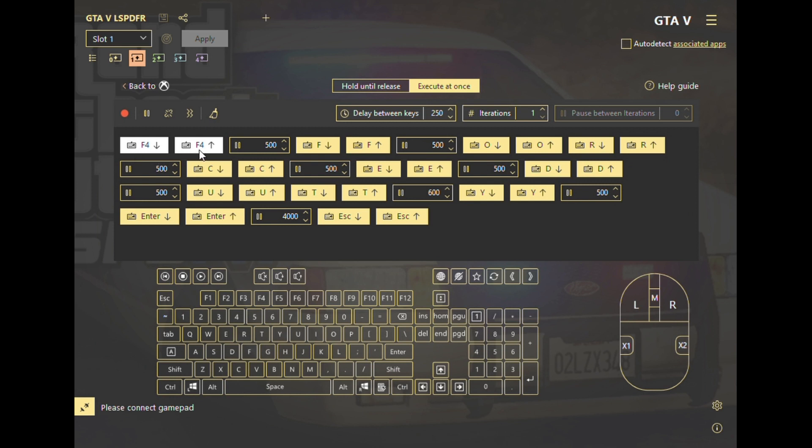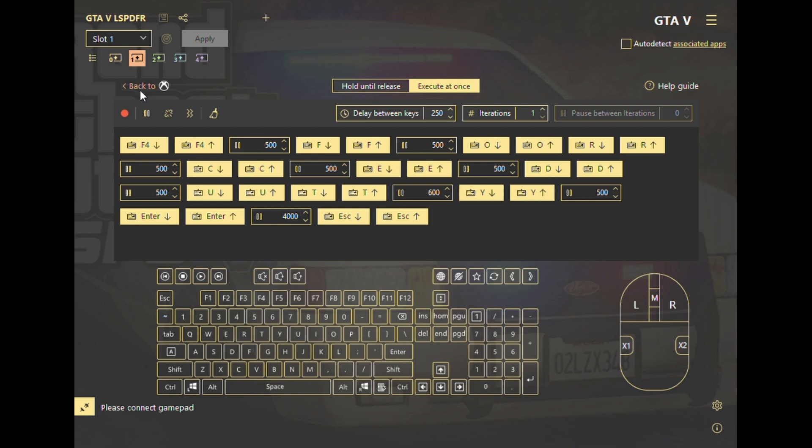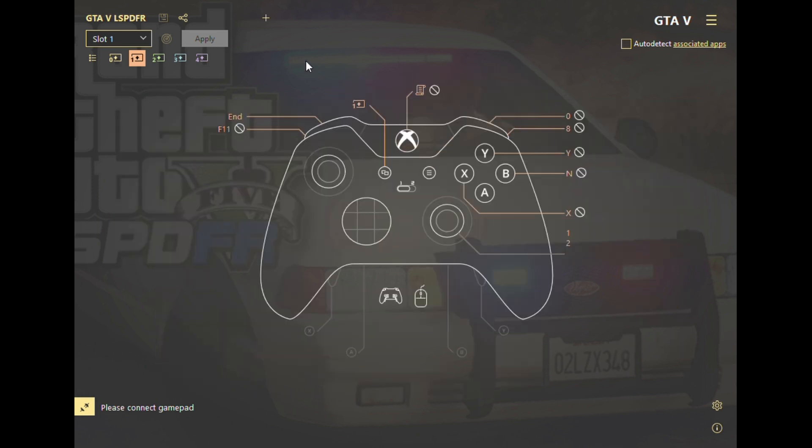What is crucial for LSPDFR — the first one is the key combo. What it does is open the console, start force duty, wait four seconds to initialize, and then close the console. So you can just sit back.